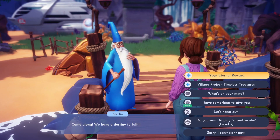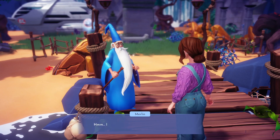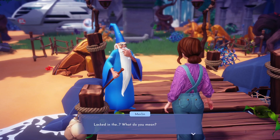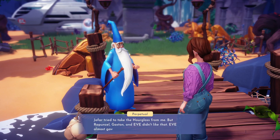We'll need to chat to our wise old wizard Merlin and tell him everything Jafar has revealed to us. Merlin will need to do some research in his library, but for now we have reached the end of Act 1 of A Rift in Time. We will need to wait for the next update, expected sometime in February, to continue this adventure.